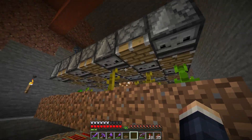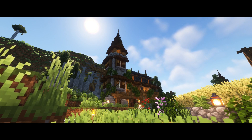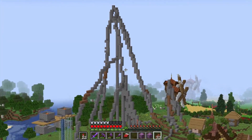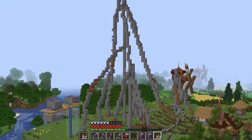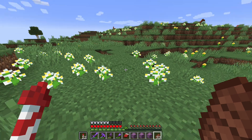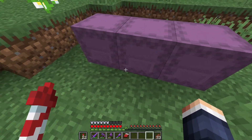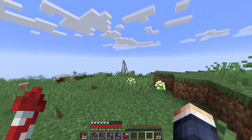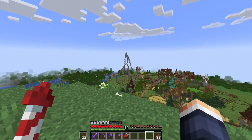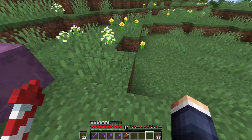I can use this for trading with villagers, especially farmers, to make emeralds. This is really cool. As I mentioned at the beginning of this episode, we're going to build a mountain — but before that I need to get a lot of blocks, like a thousand blocks: dirt, regular stone, all of that. I need to fill my shulker boxes. I'm not sure I'll finish the mountain this episode — probably I'll continue next episode.